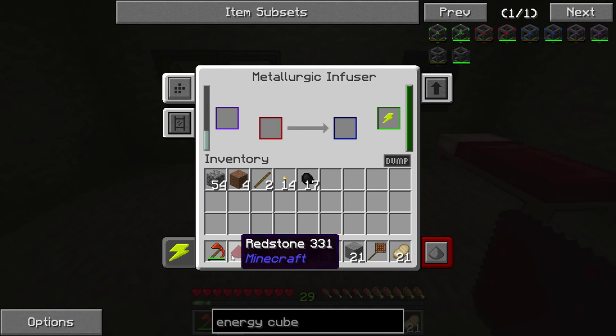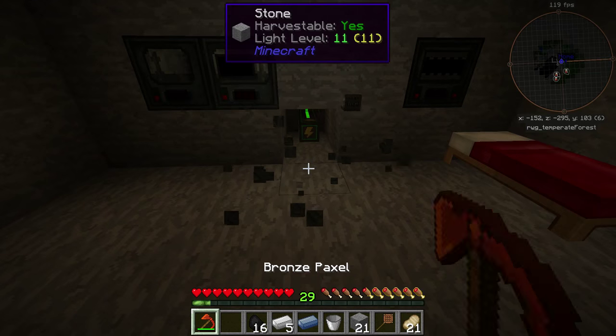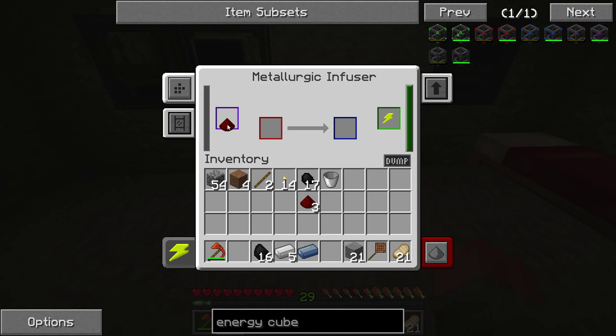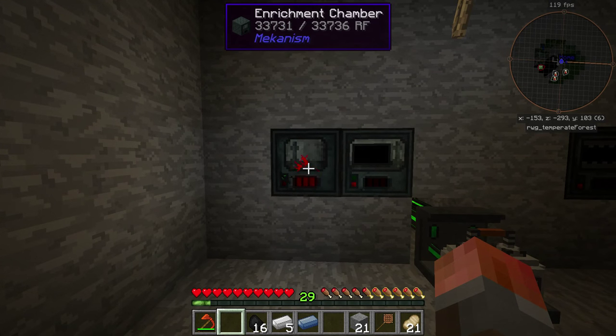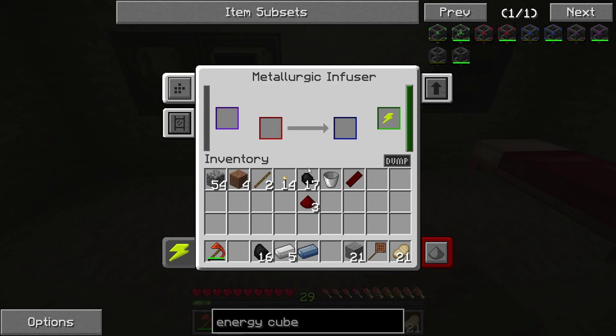One quick note: instead of just putting redstone directly into the infuser, put it first in the enrichment chamber. That's going to turn it into compressed redstone. There are lots of different resources you can compress, and the compressed version lasts a lot longer in the infuser. If you put one regular redstone in, you'd get ten uses. If you put in one compressed redstone — which is effectively the same as one redstone — you get a hundred. So it's ten times more efficient. Make sure to do that.